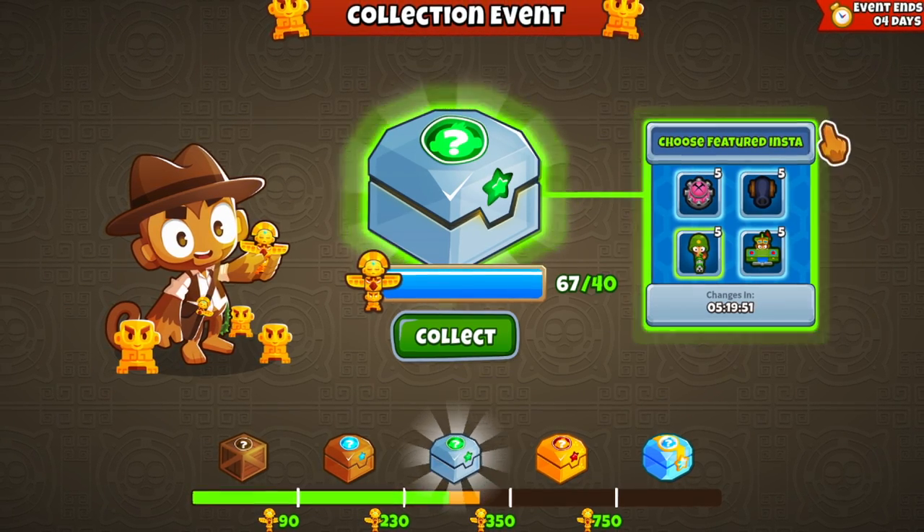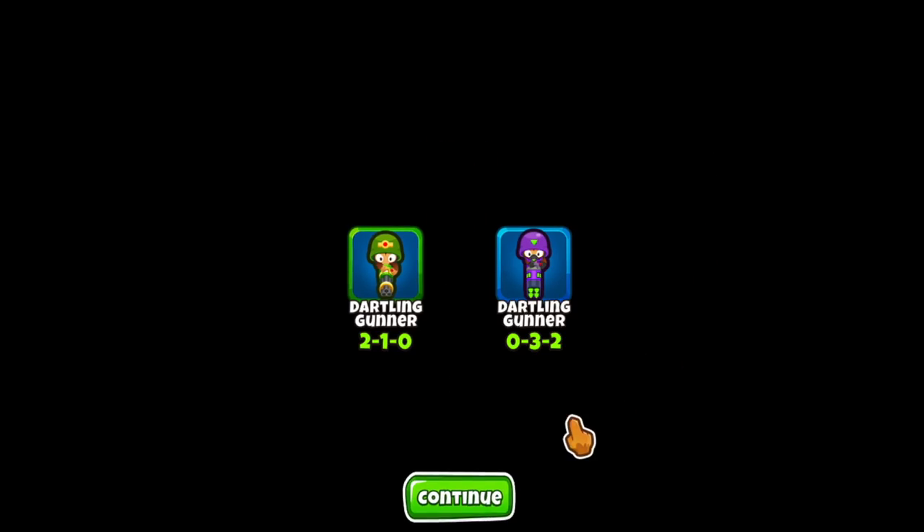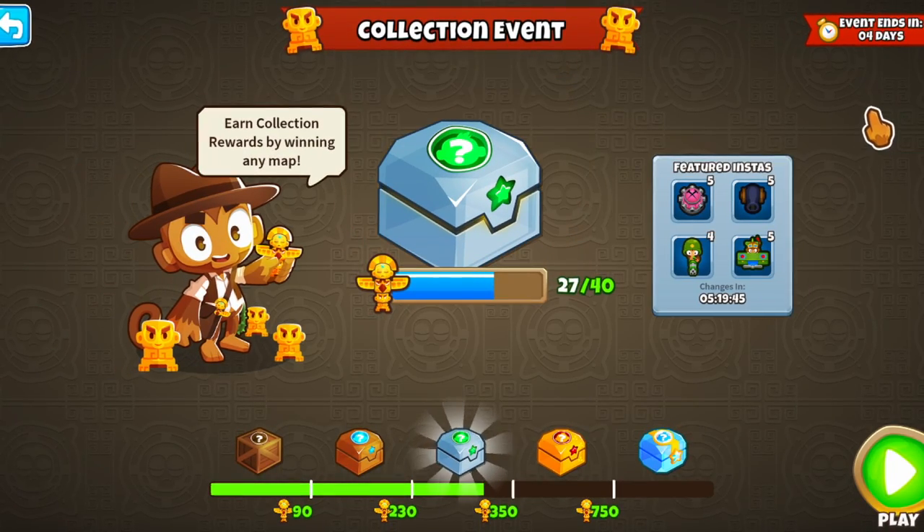Today we're going to talk about getting the insta monkeys you want. While there is no way to actually pick the tower and specific cross paths, we can narrow down the drops by a lot.